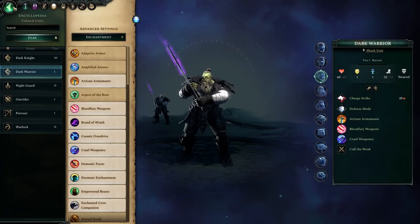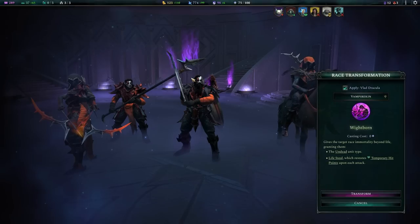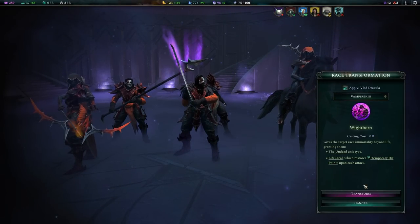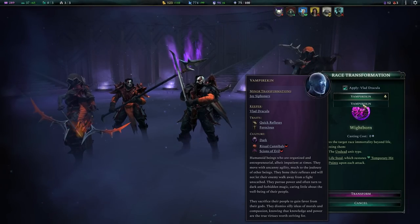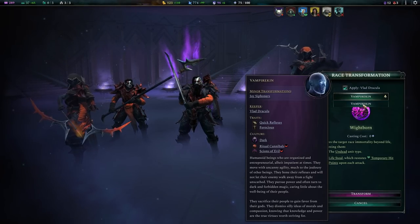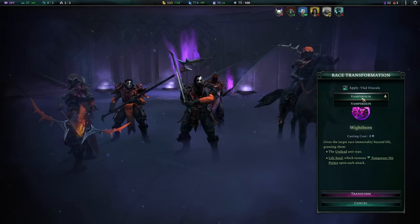One important thing I wanted to talk about before we jump into everything is how major race transformations apply to your faction. When you press transform, the entire race you have selected is going to be turned into whatever that major race transformation is. This will apply for all three categories we're going to talk about. From a drop-down menu, you'll be able to select any integrated faction that you have to apply race transformations to.